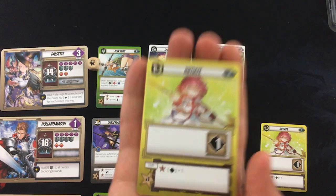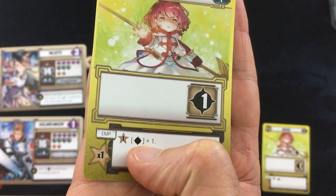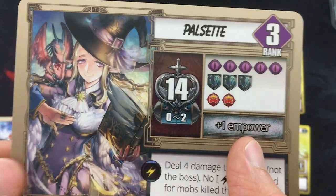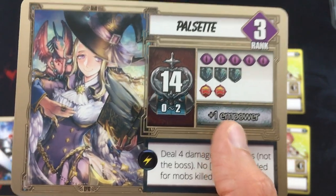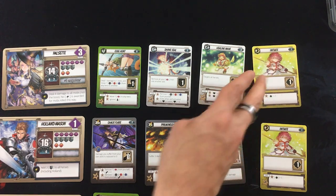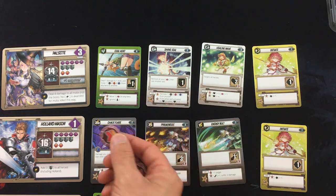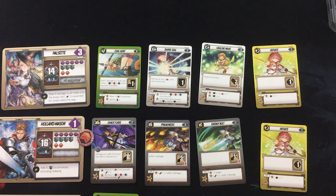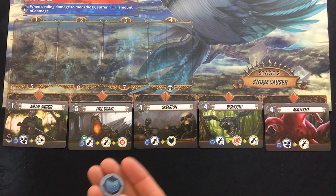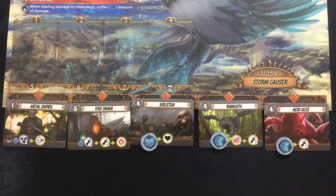So Pulsette is first. She's going to Initiate, so she can buff or debuff one person, and spend one star to add one to that value. Every character has a unique soul ability when the soul track fills. Additionally, some characters have other bonuses — like Pulsette can empower one more time per card each turn, which means she can use both stars, making this a times-two and buff or debuff three people.